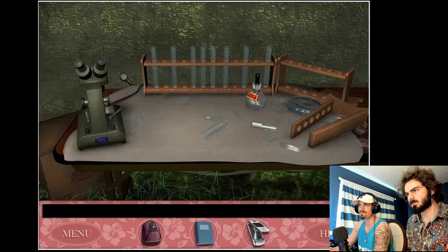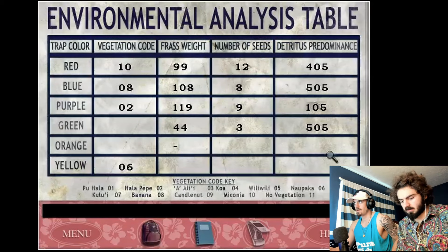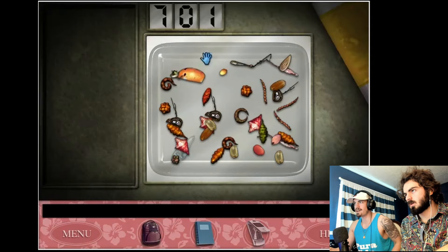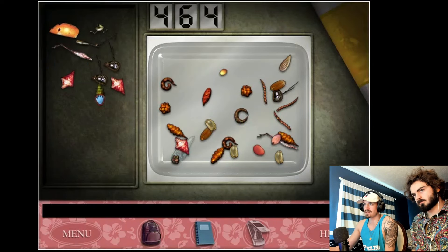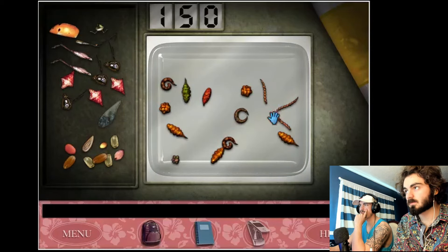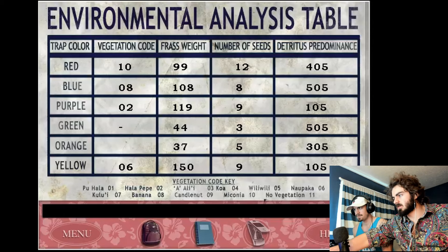What's up next? I'm so happy that Quigley had crayons on hand and colored in all these different insect parts, seeds, and frass. Orange sample: seeds, insects, frass - 305. Last one - yellow. Oh my gosh, it's so heavy. That was a frass piece. Eight, nine, ten, eleven, twelve, thirteen, fourteen frass. Frass weight 150.